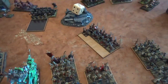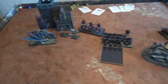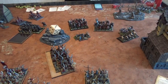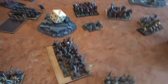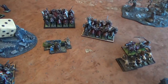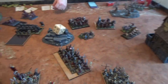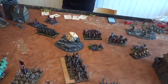Vampire Counts turn three: rolled a double again on the Mortis Engine, took a wound. Moved up the Terrorgheist and Fell Bats, pivoted the Grave Guard, moved back Zombies and the Mortis Engine. In the magic phase I had 5 dice against 4 — cast Invocation of Nehek with my level 4, he used all his dice but didn't stop it, so I got back 9 Grave Guard, some Zombies, and a wound. I then cast Raise Dead for 13 guys and Van Hel's on the Grave Guard. In the shooting phase I killed 2 Skullcrushers. In close combat I killed the Zombies over there, he couldn't hit me at all — I won by 2 but he stayed anyway.